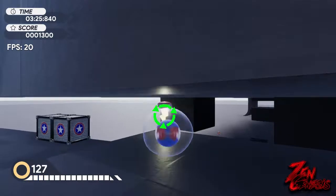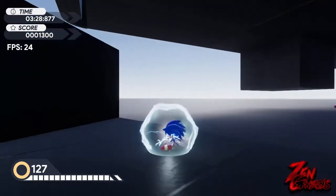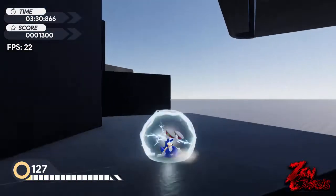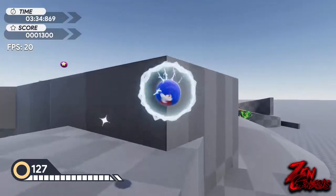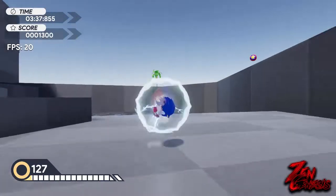Then we have the lightning shield. This gives us an extra double jump boost and it helps us collect rings around us.